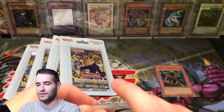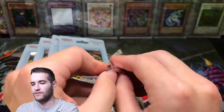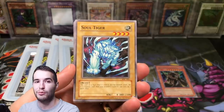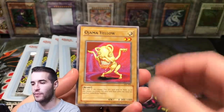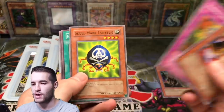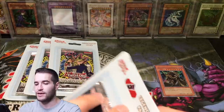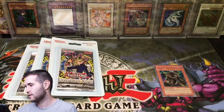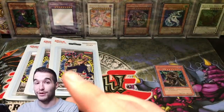Knew there was a Chaos Emperor or a BLS in there. Invasion of Chaos has given us a Secret Rare — can it give us two? I've seen some crazy stuff with these Legacy Packs, like people pulling five Secret Rares. Soul Tiger, Amphibious Bugroth MK3, Ojama Yellow, Burning Algae, Sasuke Samurai No. 3 — somebody told me that's how you say it. Energy Drain, Earth Chant, and Dawn Turtle. I just always said Suzuki ever since I was a kid, pronouncing it the English way. But that's probably the correct Japanese pronunciation.